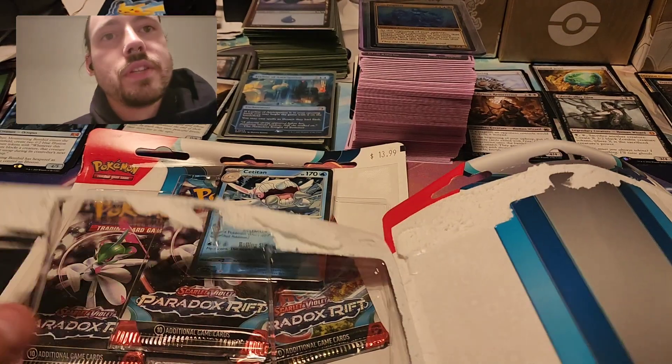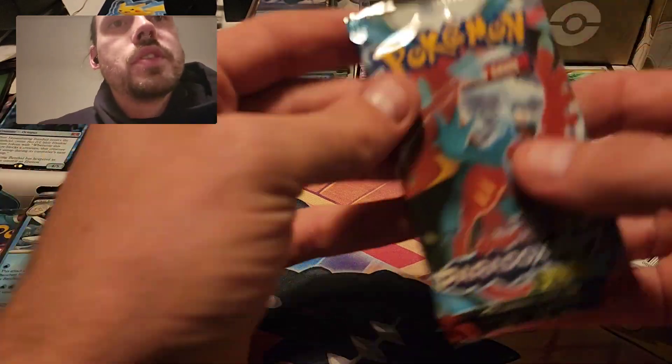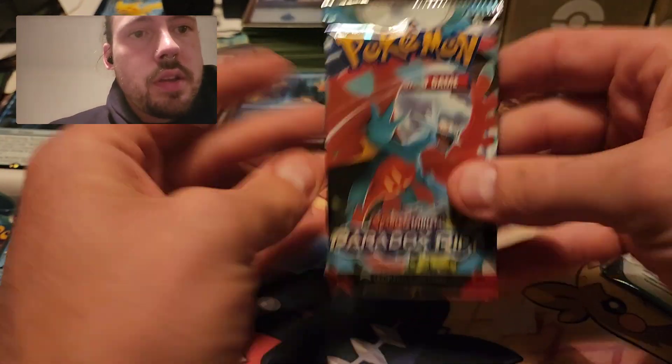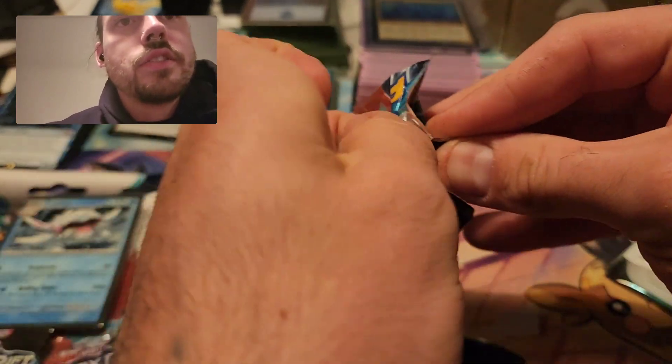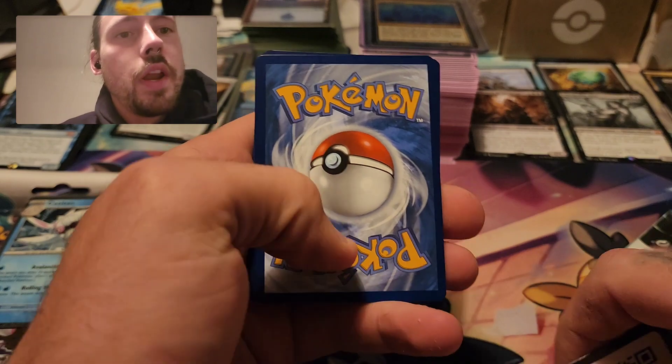So that means both of these blisters and both of the ETBs. Starting with the smallest item here, and hoping to get a pull per blister pack. That would be most ideal, but obviously it is all random — quality over quantity, I guess.